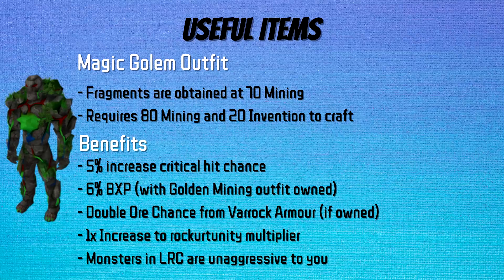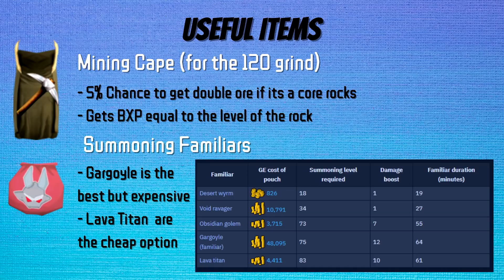If all 15 Magic Golem pieces are owned, you gain: 5% increased critical hit chance, 6% BXP if you own the Golden Mining outfit, the double ore chance from Varric Armor regardless of whether you're wearing it, your Rockertunity Multiplier increased by 1, and monsters in the Living Rock Caverns are unaggressive. For the elite skilling outfits, the mining one is relatively weak in comparison, but it still provides some benefit, so it's worth going for.